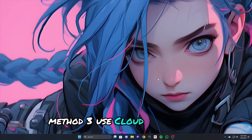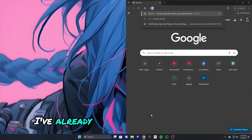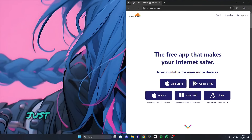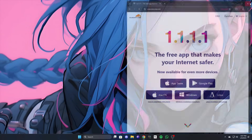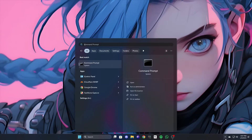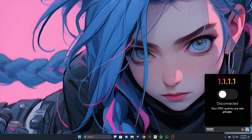Method 3: Use Cloudflare WARP. Download the Cloudflare WARP tool for your Windows — the link will be provided in the description. Go ahead and download it for your OS. After downloading, install it and launch the app. Click on the tray icon, look for Cloudflare WARP, and connect it to 1.1.1.1 with WARP. After this, relaunch the game and this will hopefully resolve your problem, as it did mine.